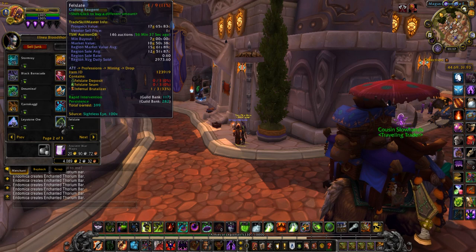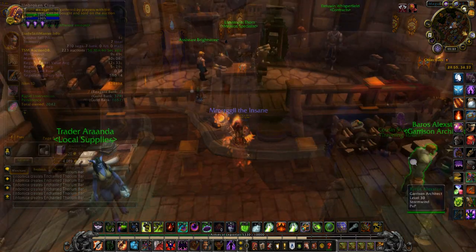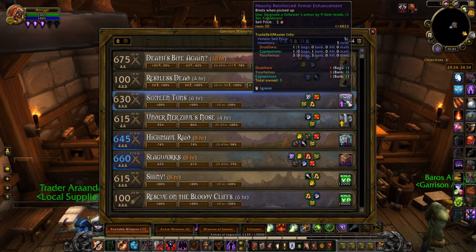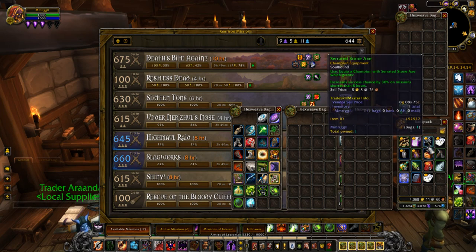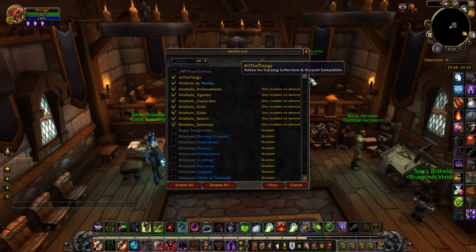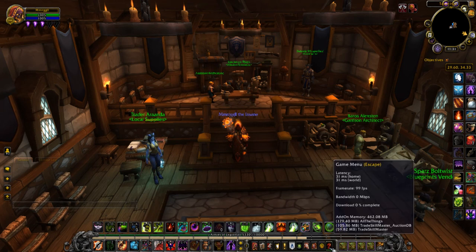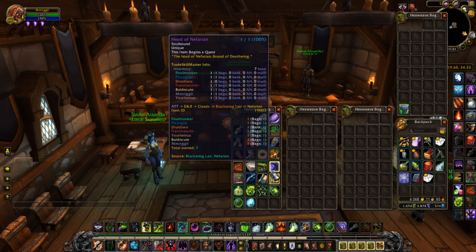Lastly on the topic of the order hall: sell all of your follower equipment, weapons, and random junk. When the garrison updated, those items went from being worth a couple gold to copper. I'm guessing Legion is going to do the same thing — in the Battle for Azeroth update, all your random equipment is going to be worth coppers. It's not a huge difference, just a few gold per item, but if they're just rotting in your bags right now, vendor all of your follower equipment junk while it's on your mind.